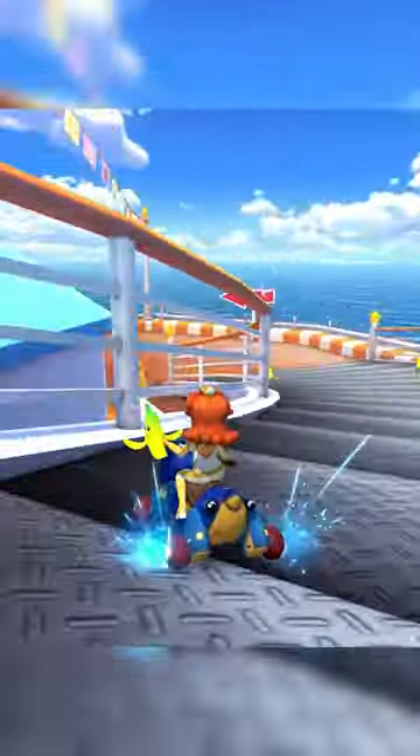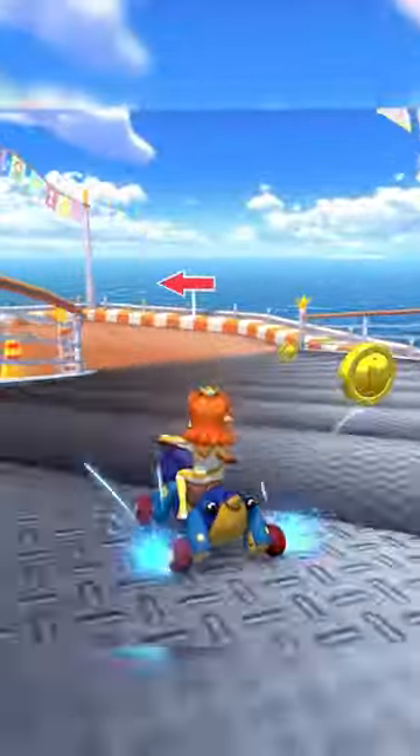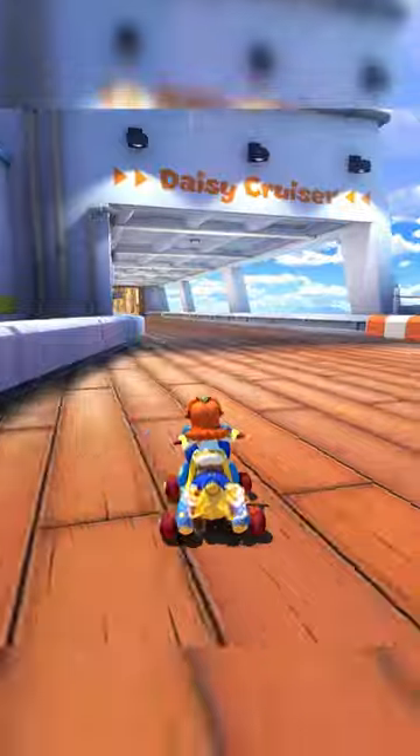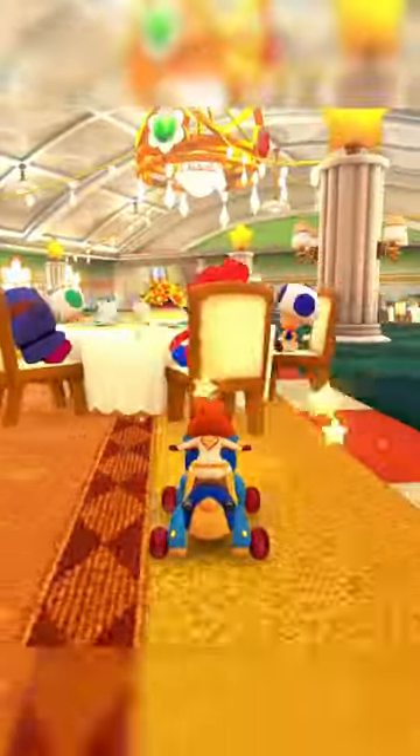Speaking of the pool, the back edge is not a trickable surface, so just drift out of it to get an ultra-mini-turbo. When going into the interior of the ship, the tables move back and forth, so please be a courteous cruise passenger and don't interrupt the other guests' lunches. You will pay for it.